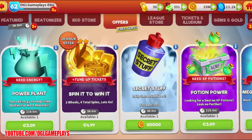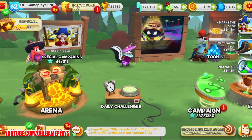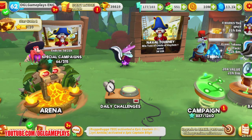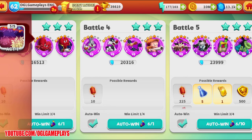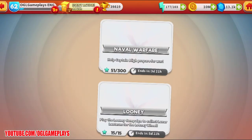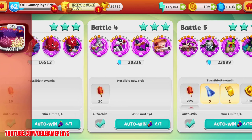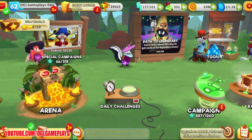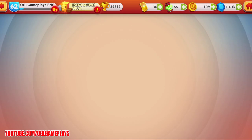The Lucky Looney event is also going on — you gather lanterns, and I think the best strategy is to save 10 and then go for the big pull because you get tickets, fine reveals, and other stuff.